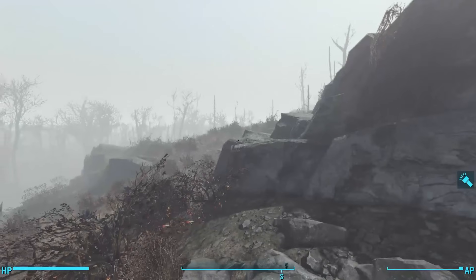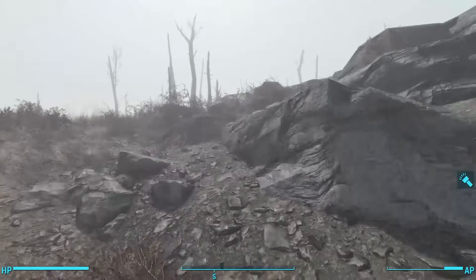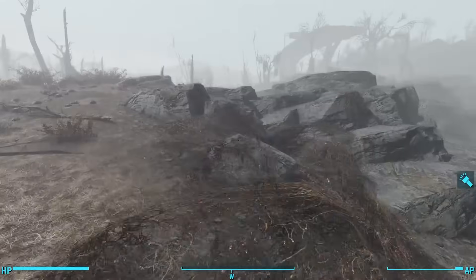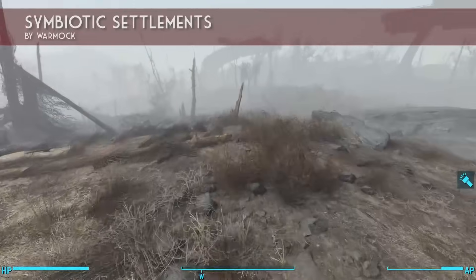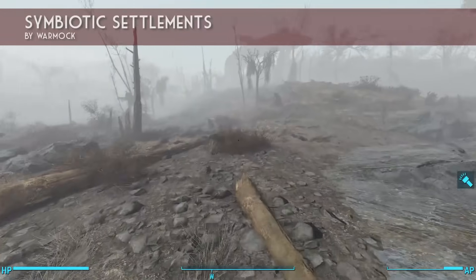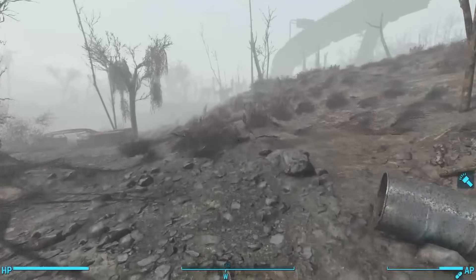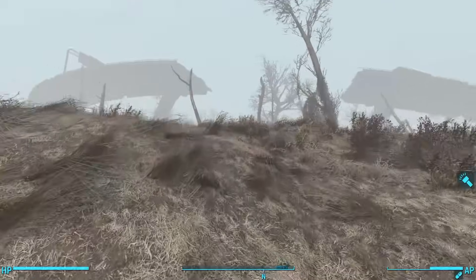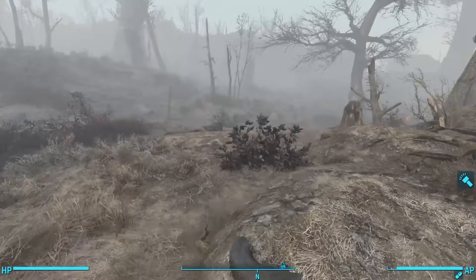You'll have to forgive me, ladies and gentlemen. I'm getting over some sort of cold, so my voice doesn't sound the way it normally does. I beg you to bear with me. But first on the list today is Symbiotic Settlements by Wormock. This kit gives you a new estate tile set that allows you to build beautiful brick buildings with pre-war downtown Boston roofs.